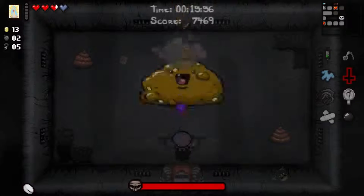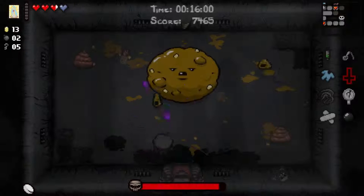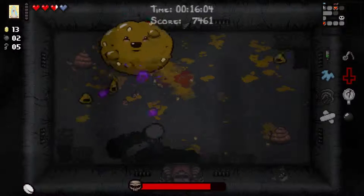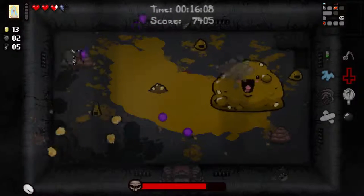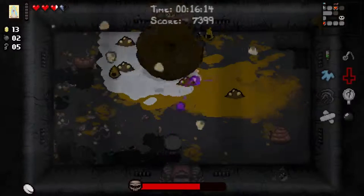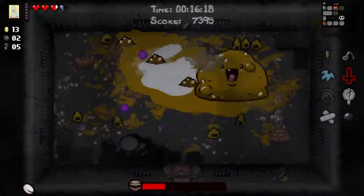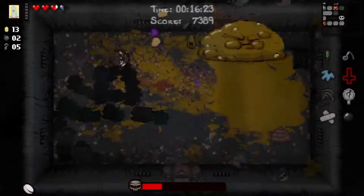Oh, it's Brownie — he's a new boss from the Afterbirth DLC. He's creative — yeah, I can sort of see where he got the inspiration for it. Hang on, this guy's kinda tough — he shoots corn everywhere. This is probably not the kind of game you want to show to your parents.